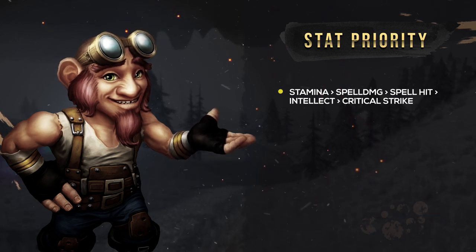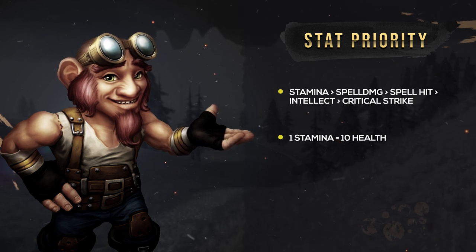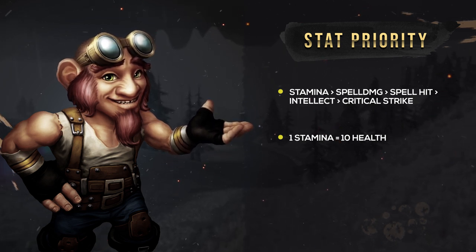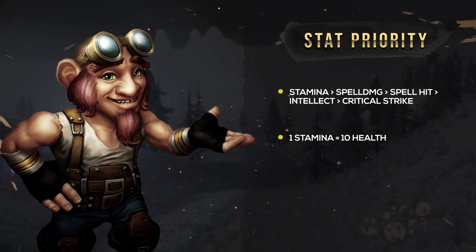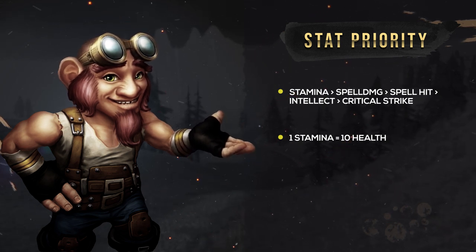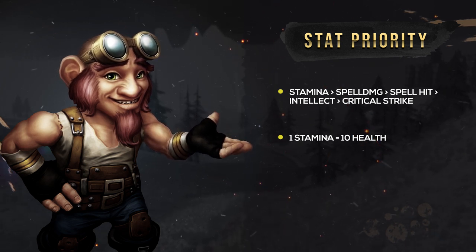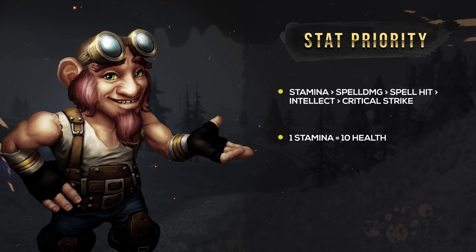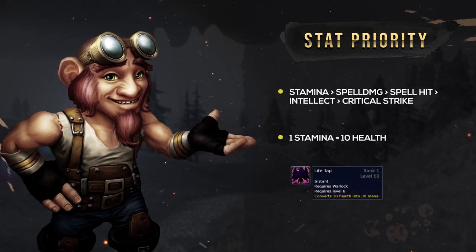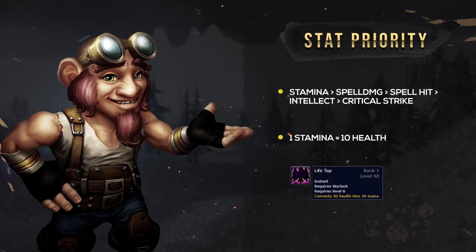Our first stat priority is going to be Stamina. Stamina is amongst the strongest stats in PvP for every single class, and Warlock in specific favours it the most. Stamina is the best defensive stat you can get — a higher health pool simply means the longer you can survive, and the harder it gets for enemies to take you down. Higher stamina also means you're able to Life Tap more and get more mana. In terms of value, 1 stamina equates to 10 health.